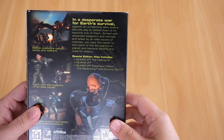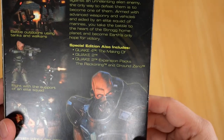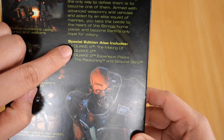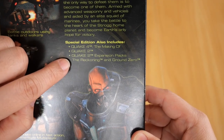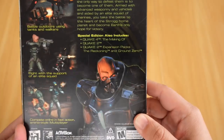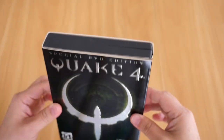If I go to the back, the special DVD version contains the making of Quake 4, as you can see here, Quake 2 the game, and Quake 2 expansion packs including the Reckoning and Ground Zero. So essentially you get 4 games in total in this nifty little box.